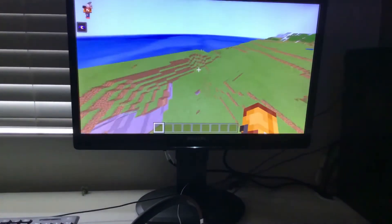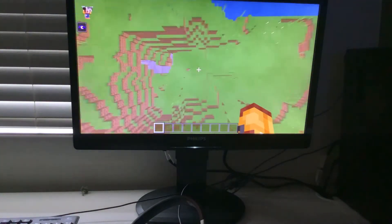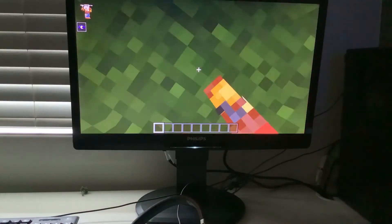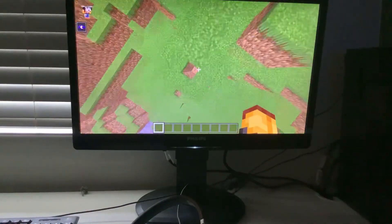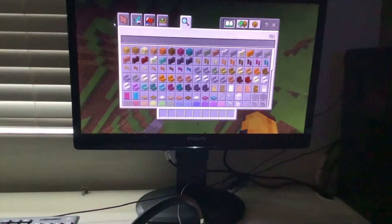And you're up here and there's like a border here. Everything is glitched — you can just phase through blocks.